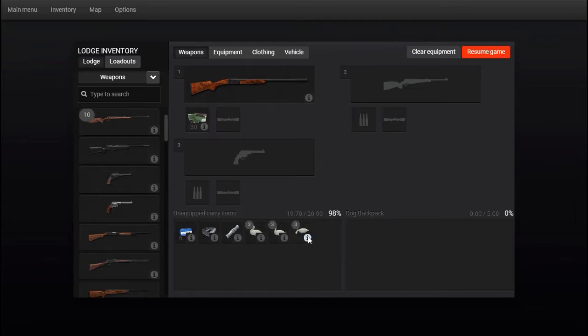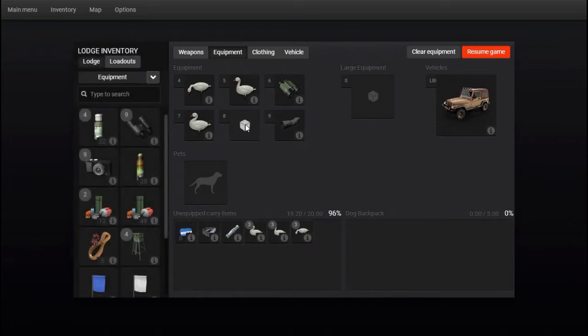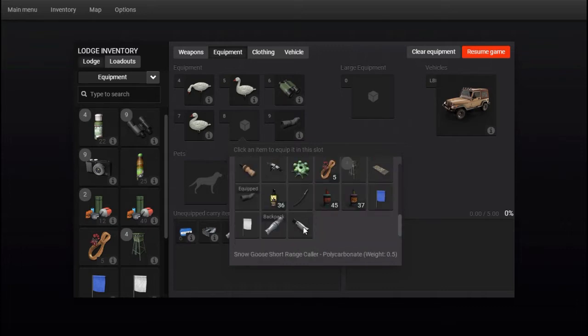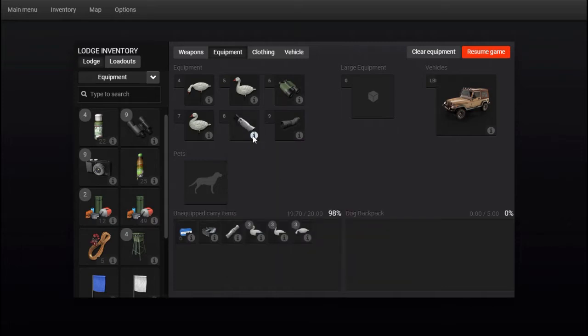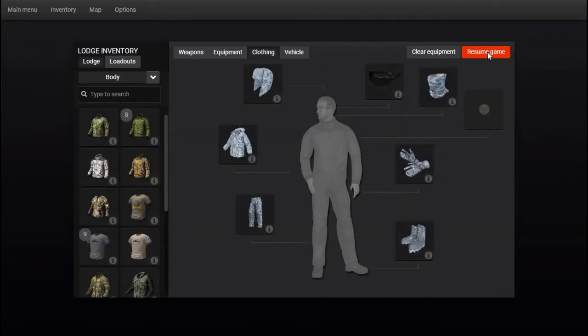I've got the geese - three different types. I've got the caller and the blind which I just got and got set up. There's a magpie goose... I thought there was another one - oh, here it is, the short range caller. There we go. Now we're set, and of course I've got my gear on with the dark sunglasses on White Rhine.